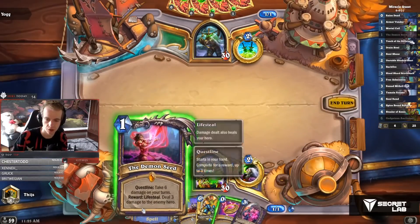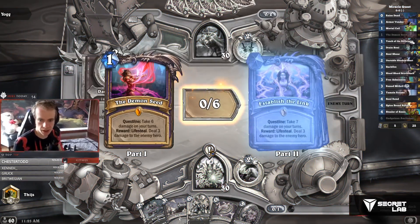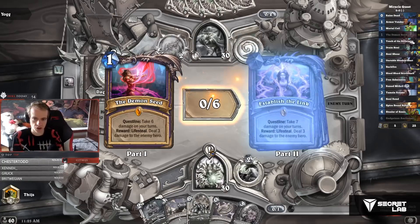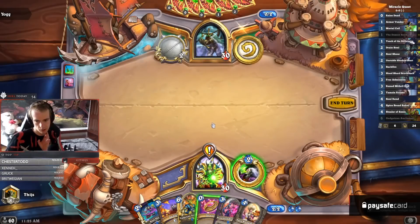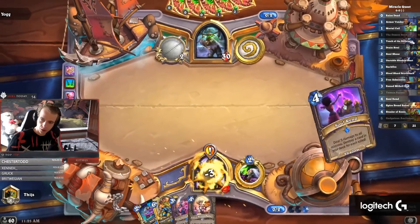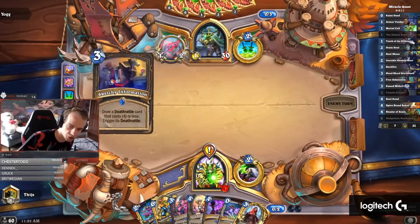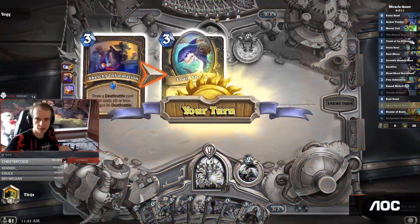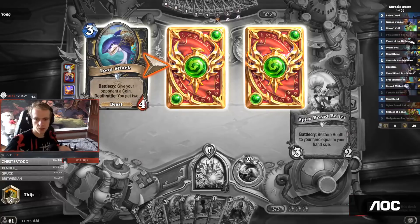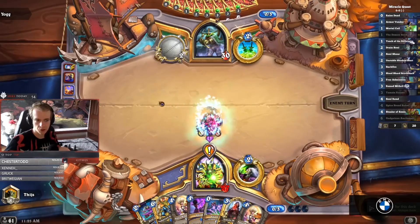All right, here we go. Hazak. The quest is take six damage on your turns and then we get a new reward - deal three damage to the enemy hero with lifesteal. I think I might want to coin the Backfire here, just to get it out. I'm playing this deck also with Soul Rent: draw a deathrattle card that costs four or less, trigger its deathrattle. Give your opponent a coin - they got two coins.